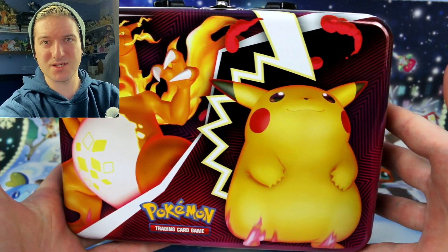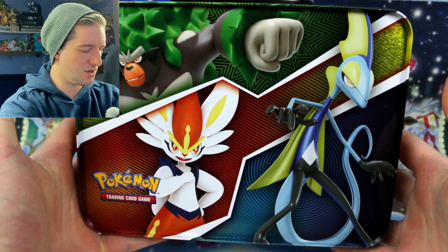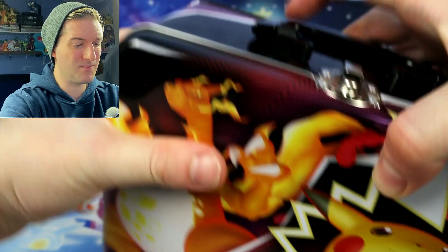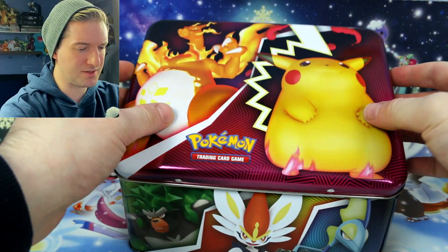It definitely sticks out — you've got the V-Max or Gigantamax Charizard and the V-Max Pikachu as well. And then on the back we've got our three final evolutions of the three starters. So it's actually a really really nice tin. I hope we get some decent packs — on the front it shows Darkness Ablaze and Cosmic Eclipse; if we get those that would be great.